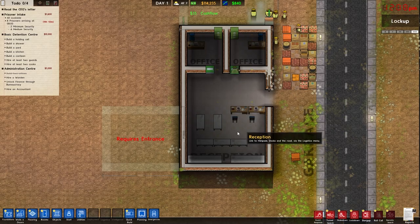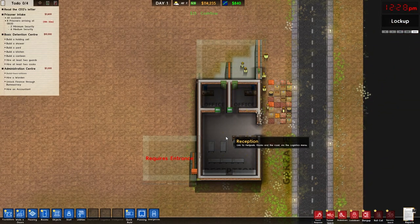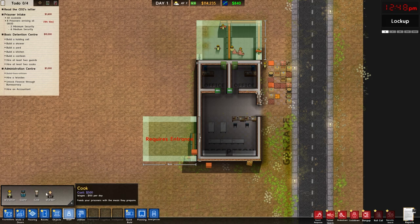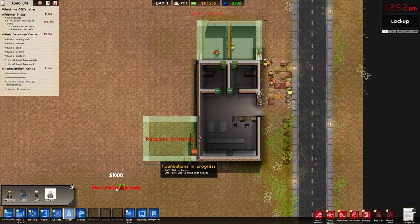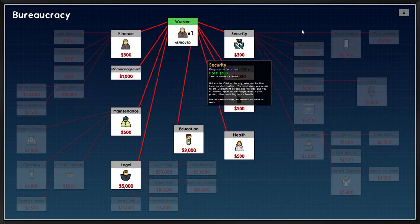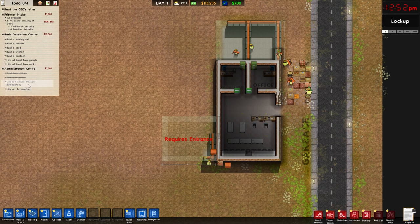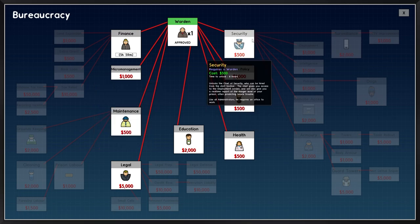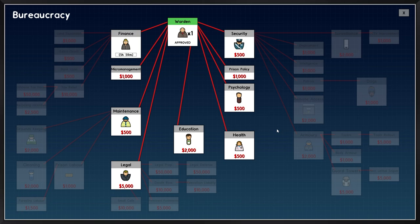It's looking really nice to start off with — once we get some lights it'll be a lot better. I can hire a warden now — let's get the warden in. He'll take whatever office he wants. Now we can start researching. To complete the administrative grant we need to hire an accountant and unlock finance. For research I'd want to go into security most likely.